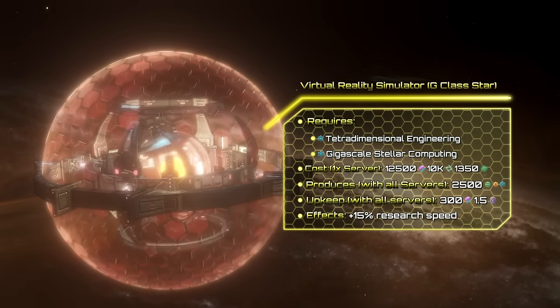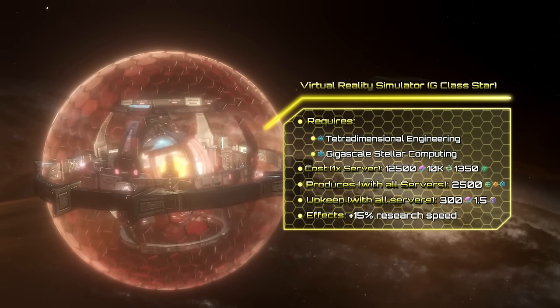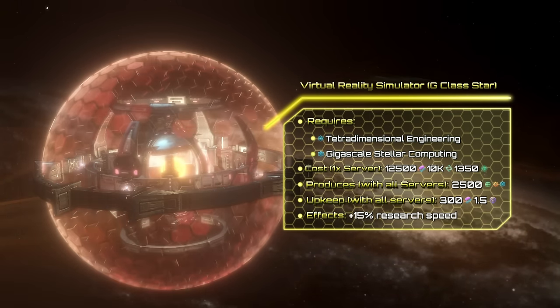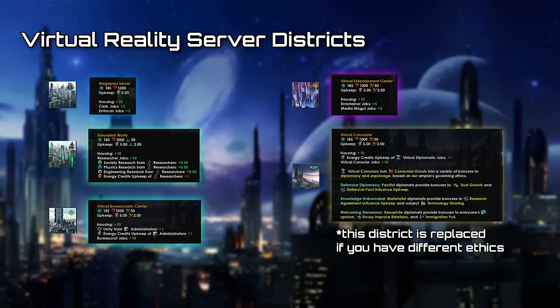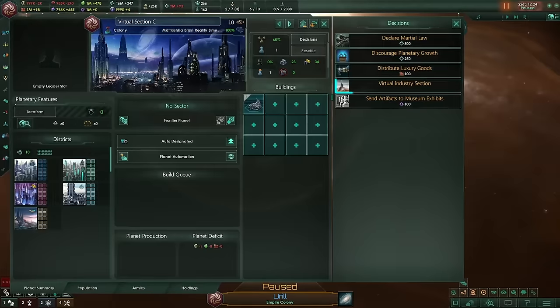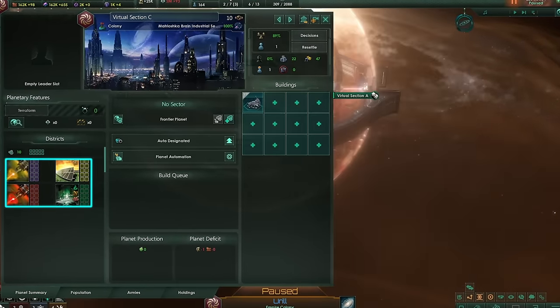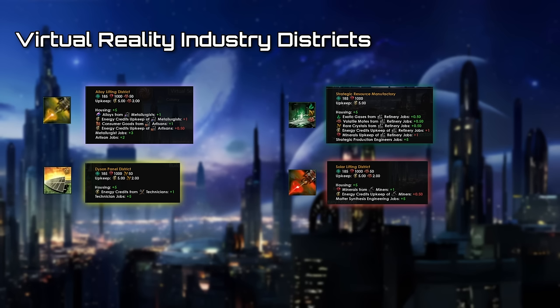You can make up to four virtual reality servers, but at the same time this will decrease the research output of the brain and increase its alloy upkeep. Virtual reality servers have five districts for things like research, unity, amenities, etc. The Virtual Consulate adds jobs which offer bonuses depending on ethics. If you have virtual industries enabled, you can use a decision to replace your districts with ones dedicated to alloy or consumer goods, energy, strategic resource, and mineral production.